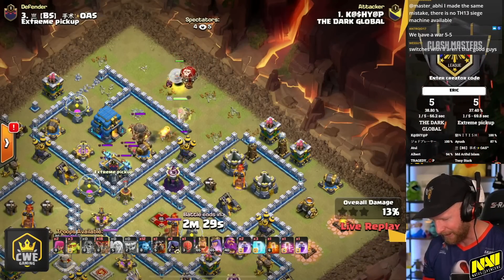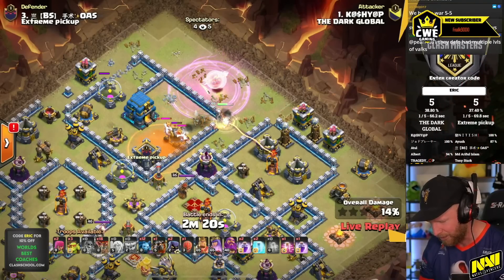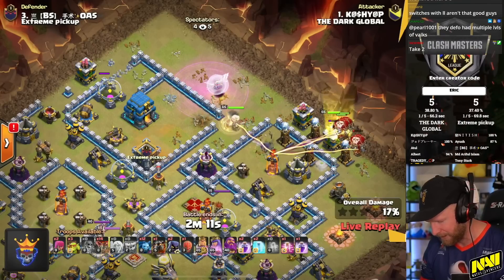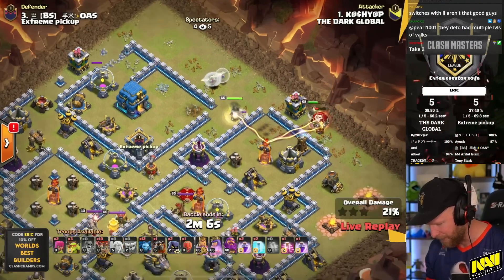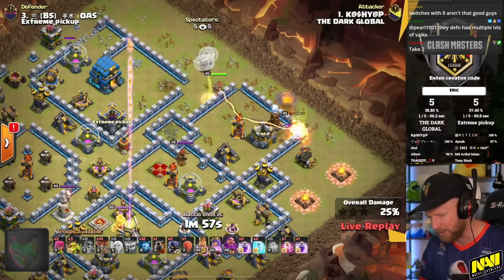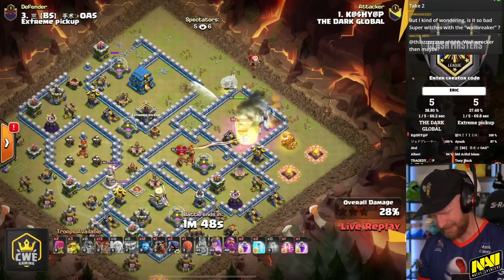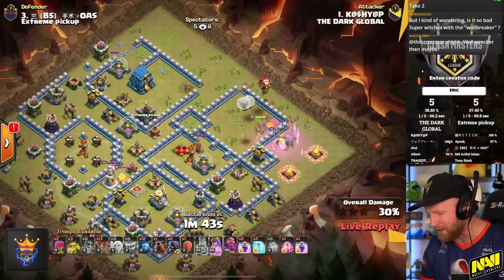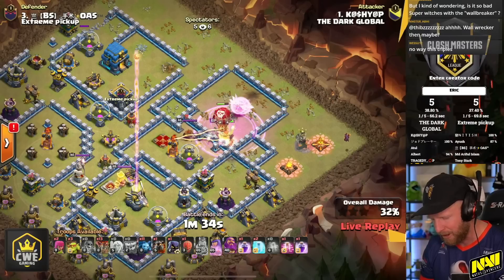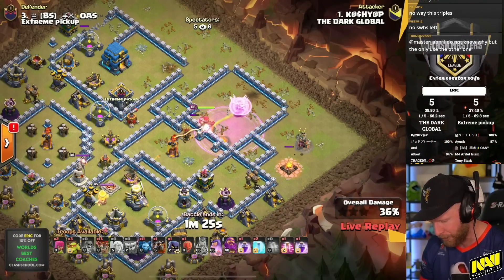Percentage advantage is now in Dark Global's favor. The next attack starts with a Wall Breaker on the top side of the Town Hall compartment, but the funnel is slightly missed as the Queen circles into the channel. He probably wanted to push her north. It's a little misplay, but he can make it work. The King tries to cut off the pathing at the Inferno, and the Queen ends up going into the Inferno corner. This is the advantage of Queen Charge Lalo — the strength comes from its adaptability. Even when the Queen goes to the wrong compartment, as long as the healer stays safe, you can work with it. He gets the defensive Queen down.